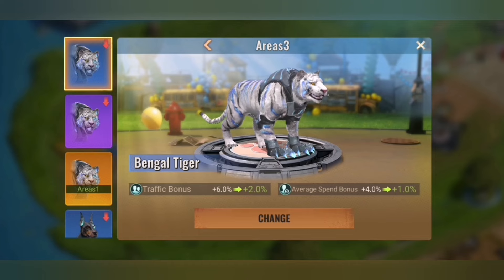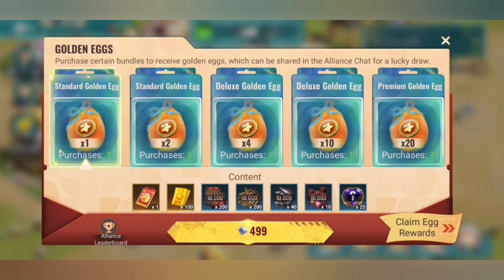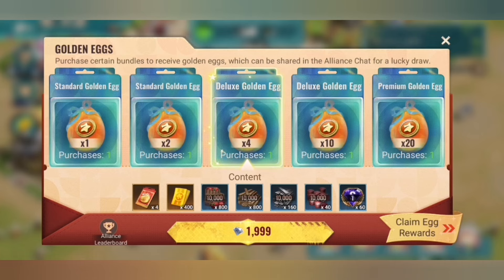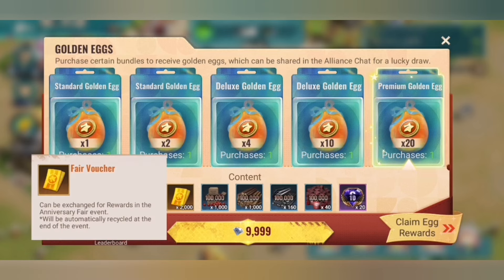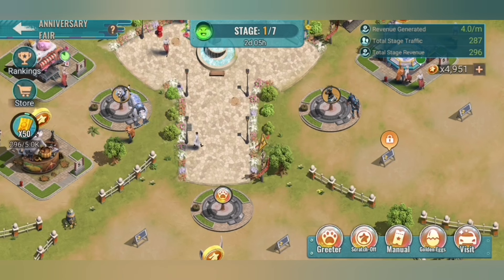There are also the standard golden egg bundles where you get fair tokens as well as fair vouchers. Fair vouchers you can use at the store. There are two of those for 1,000 diamonds, four at 2,000 diamonds, ten at 5,000 diamonds, and twenty plus 2,000 fair vouchers at 10,000 diamonds. Those are the bundles we can see right now — there might be more special bundles but on PTR we do not have access to those.